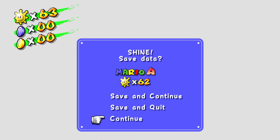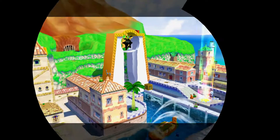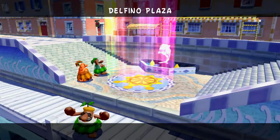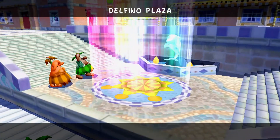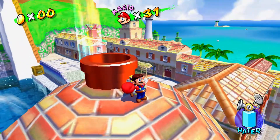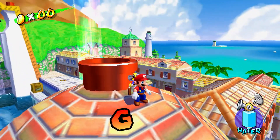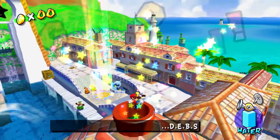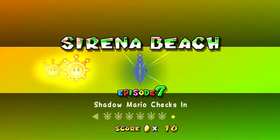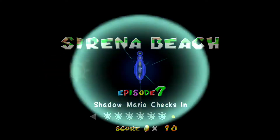We've got another small episode to do and it is Shadow Mario. This one is still easy but it's a little bit trickier, because unfortunately defeating King Boo did not get rid of the Boos. They take the form of Shadow Mario to try and trick us, but it's not too hard. Episode 7 - Shadow Mario checks in, and he's about to check out.